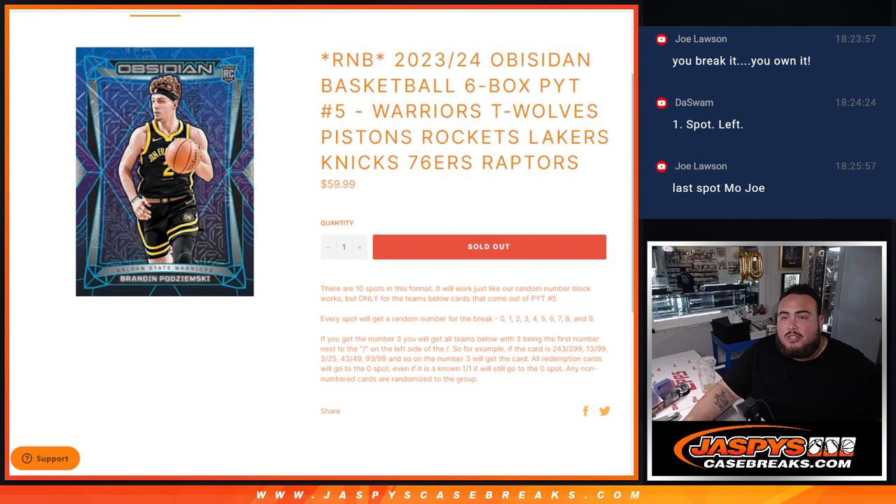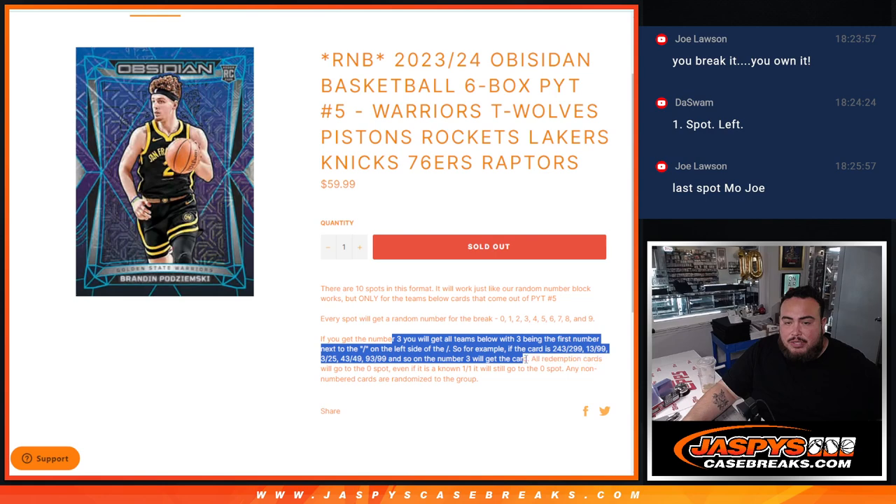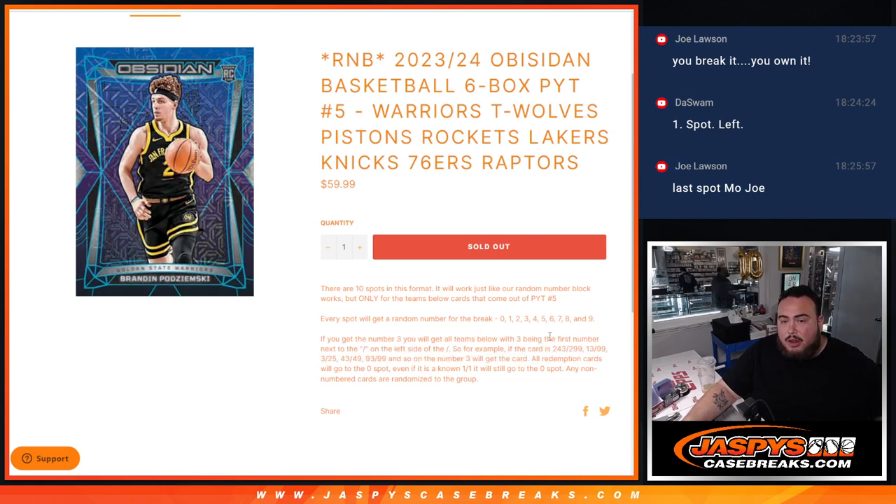Remember guys, these teams didn't sell straight up so we put them in a serial number. You'll get a random number from 0 through 9 if anything is numbered, which the majority of the hits should be. Obviously you can go to the matching serial number — there's your examples there. Just know though, if there are any redemptions, which there are in this product, sometimes depending on the cases there could be a lot. If there's any redemptions for these teams, it automatically goes to spot 0, even if it's a 1-on-1 it still goes to spot 0.